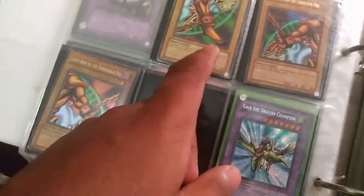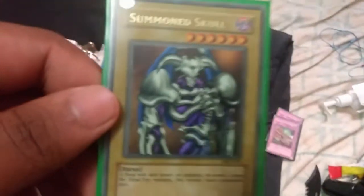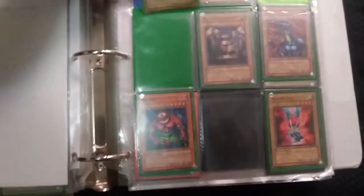The left leg, the right arm, the left arm, and Gaia the Dragon Champion are all in here. Let's take a look at that left leg — it's a little played, but I think it's worth enough. And here's what I've been after all this time: a Metal Raiders edition Summon Skull. I love this card — Summon Skull is awesome, one of my favorite cards ever created.